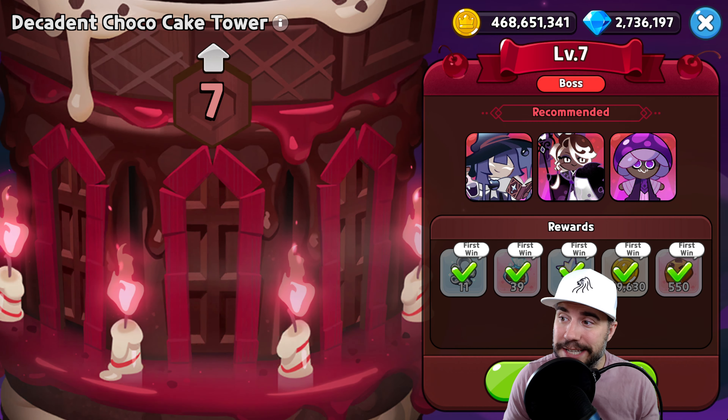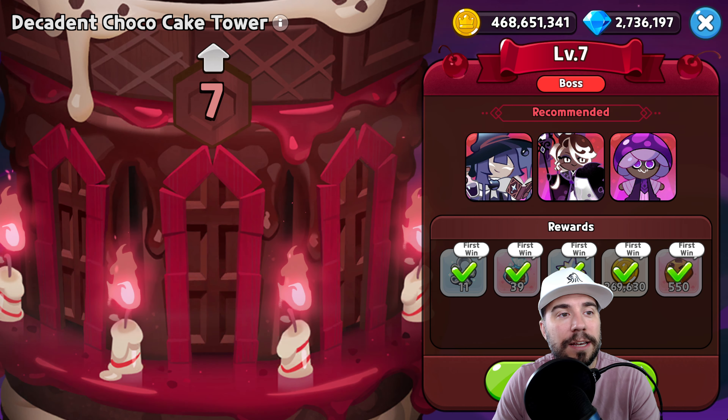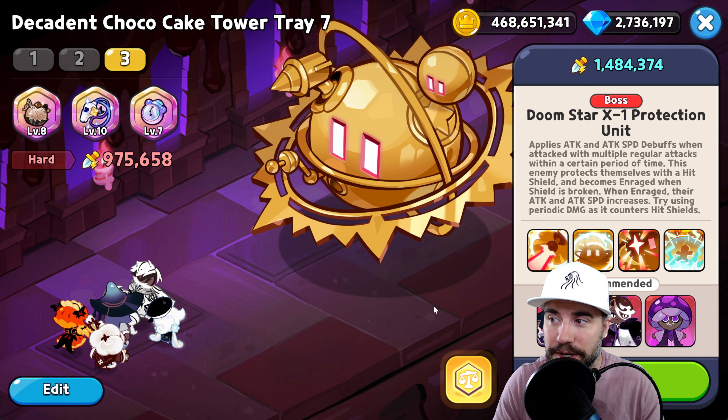Today it's time for Tray 7 — Decadent Choco Cake Tower Level 7 — with one of my favorite bosses: Doom Star. We're gonna break it all down for you in today's episode.